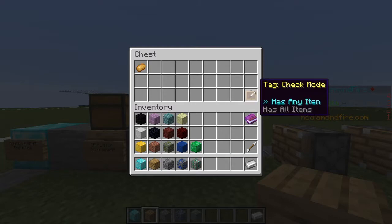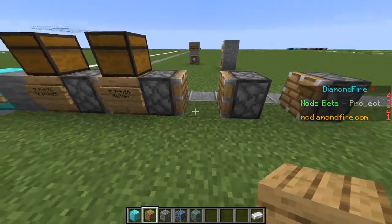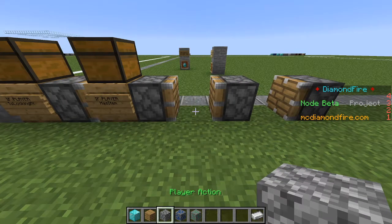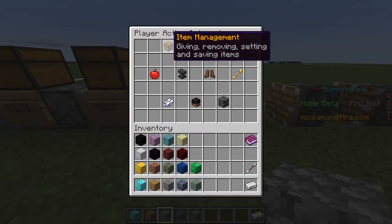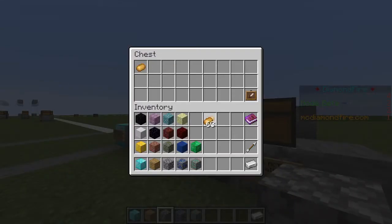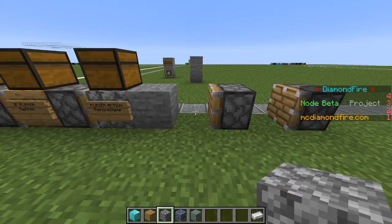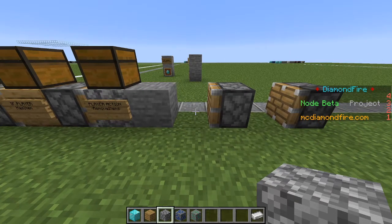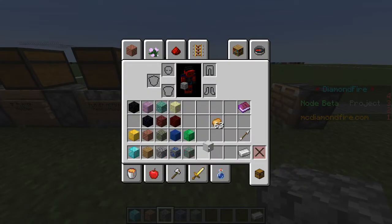We can see there's 'has any items' or 'has all items.' If we had multiple items that would apply, but we're just looking at potatoes. So if they have a potato to sell, we will have them sell it. To sell the potato, we'll first have a player action to remove the potato from their inventory — go to item management and click on remove items, and have it remove the potato from their inventory. Now we need to give them the money for selling the potato, and here is where things get interesting. To maintain every player's balance, we are going to be using the set variable block.